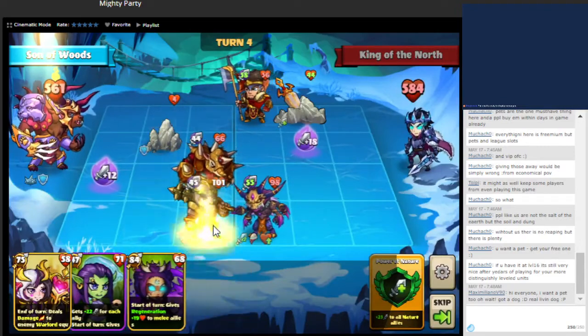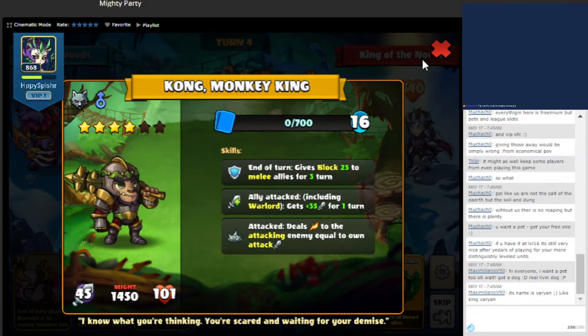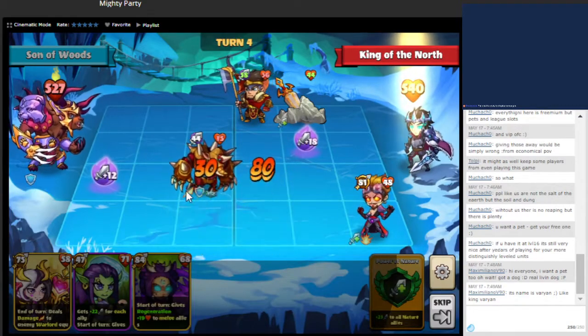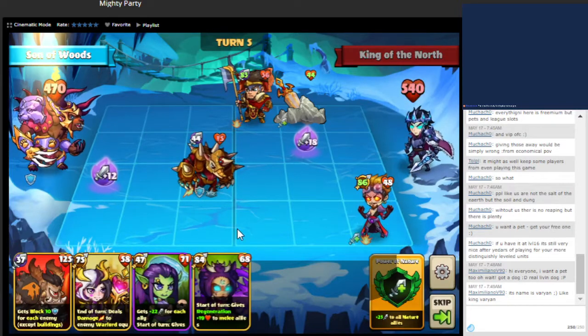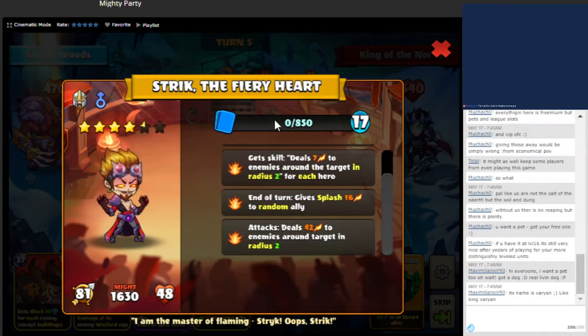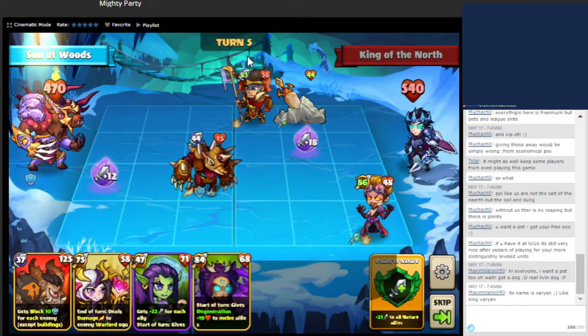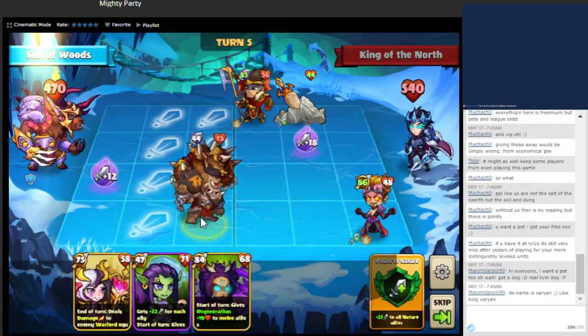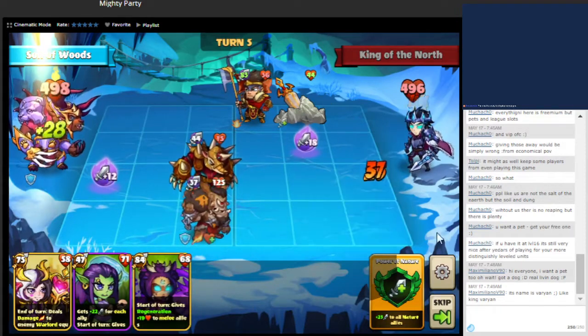We're going to be summoning this unit. It has the ability to reflect damage whenever it is attacked, and then also gives us an attack boost whenever one of our units are attacked. We're putting it on the bottom so we can get as many attack boosts as possible, and then it also gives us block. Enough damage was blocked so we can kill that. This unit has block, also deals damage to their ranged units when they attack — you can see the extra damage over there.